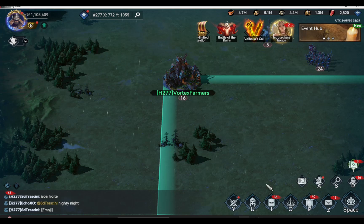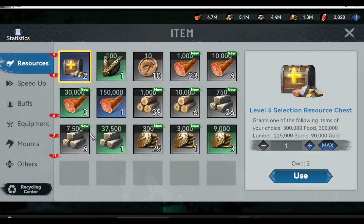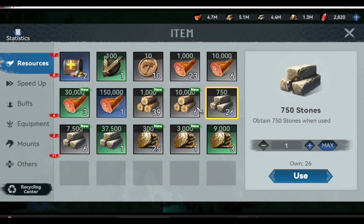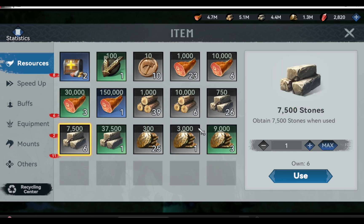The last tip is to not claim all the resource items from your inventory unless you are ready to loot your city. You can see here that I have not yet claimed these item resources. Just leave them in your inventory until you are ready to raid this farm account — that's when you claim these items. This protects your item resources. If someone raids your farm account, at least you have saved other resources stored safely in your inventory.